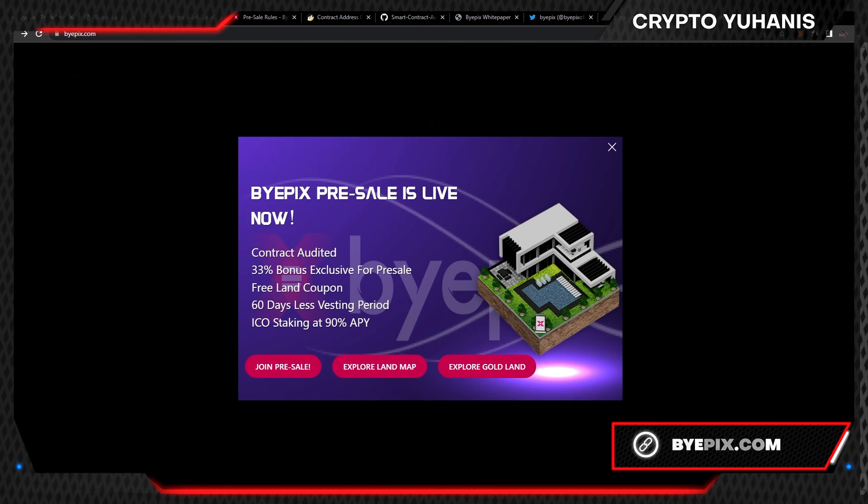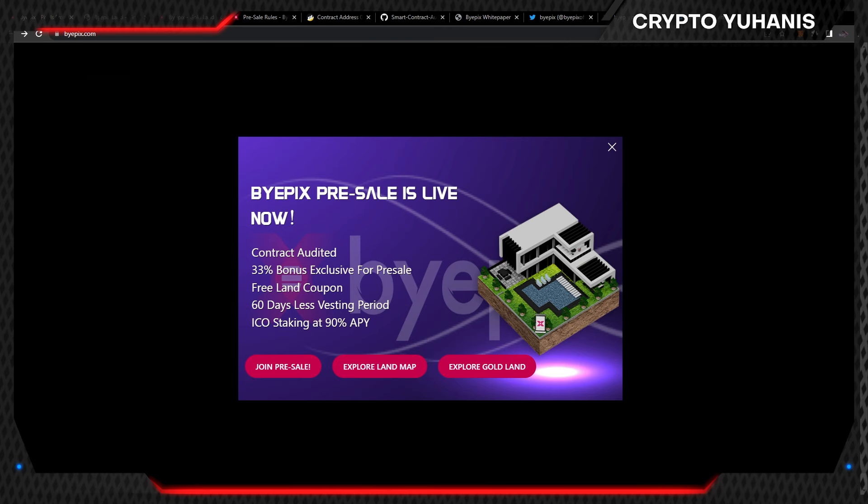We are proud to present yet another exciting and trustworthy project: Bipix. The Bipix pre-sale is live now. Contract audited. 33% bonus exclusive for pre-sale. Freelance coupon. 6 days vesting period. ICO staking at 90% APY.